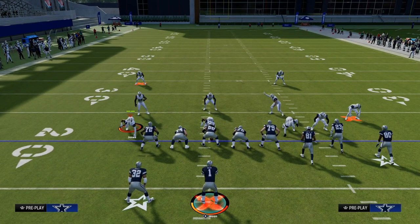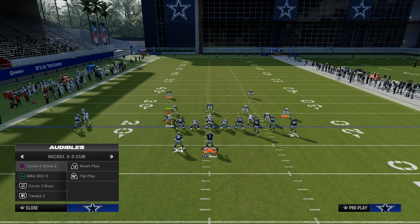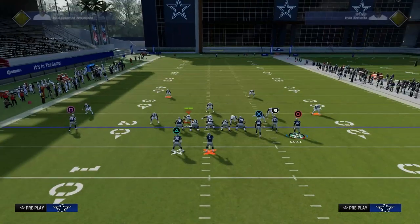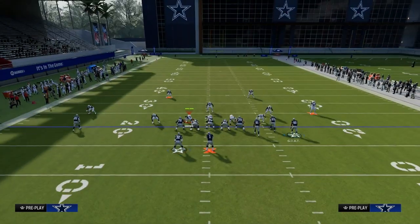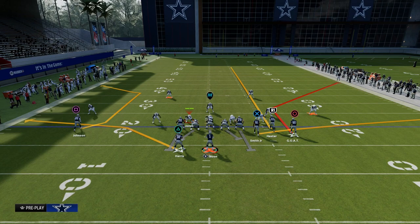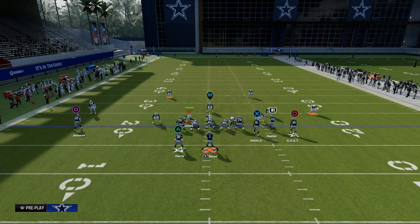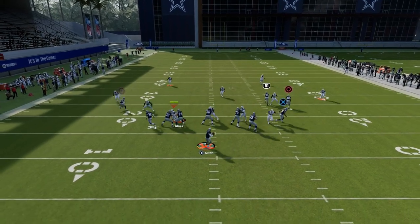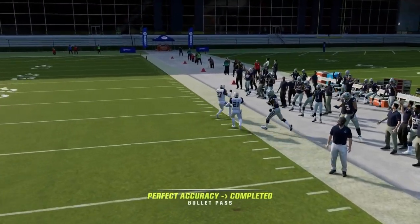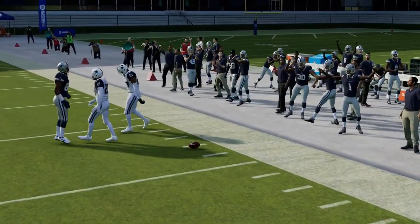We're going to be taking a look at the play Corner Strike. What you're going to notice is when I check into a Cover 2 coverage, we have this really deep corner route to the right side. All we need to do to beat Cover 2 is put a streak to our slot wide receiver. This is going to drive the deep half defender back, and we're going to attack the Cover 2 vertically down the field so that corner route gets up and over the top of the defender.